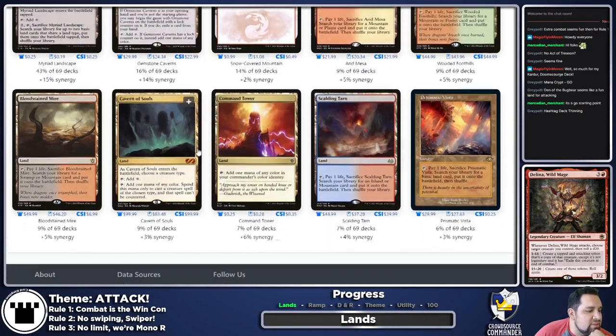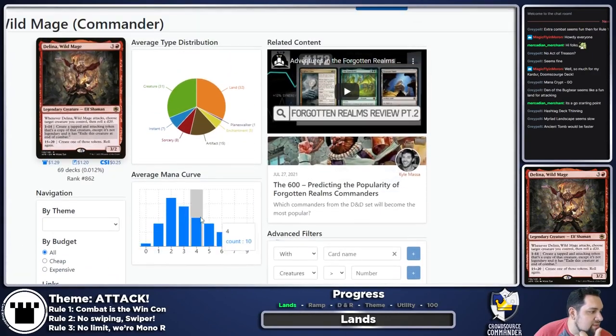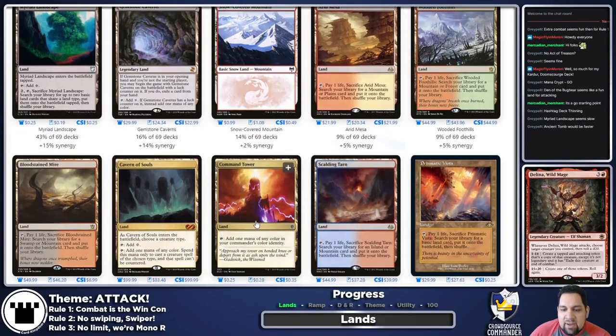Cavern of Souls I can see being a thing, but Delina is a really new commander — only 69 decks on EDHRec, ranked 862, so she's not that popular. Command Tower is here for some reason — never play Command Tower in a mono deck. All it does is open itself up to getting wastelanded. We're a mono-red deck, so all it can do is tap for red. Don't play Command Tower in a mono deck.